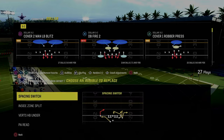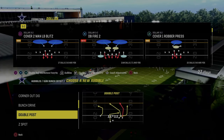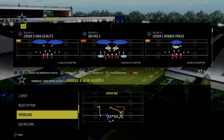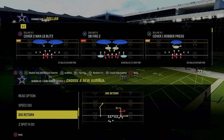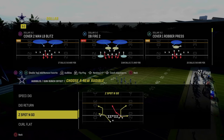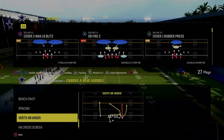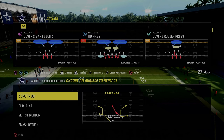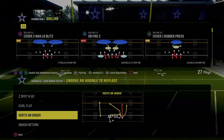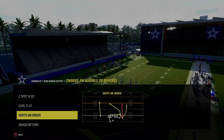Hopefully that first setup got you guys going. I wanted to go over my audibles quickly. I do have a full ebook on the Colts playbook on my Patreon — it's been updated a bajillion times this year, just revamped completely with the most recent patch update. For audibles, we're going to recommend Z-Spot and Go, Curl Flat, and Smash Return. I come out in double post every single play because it is that powerful.